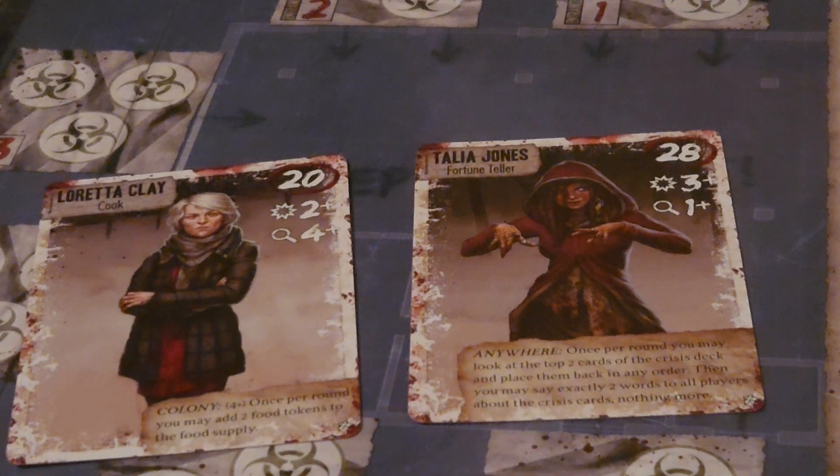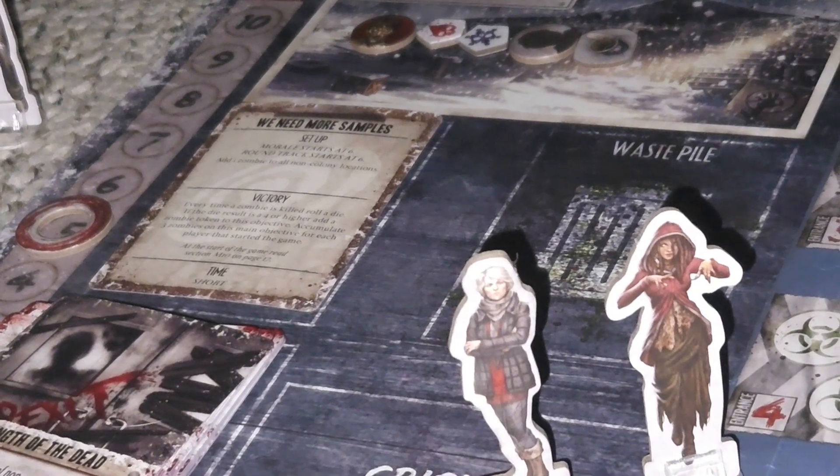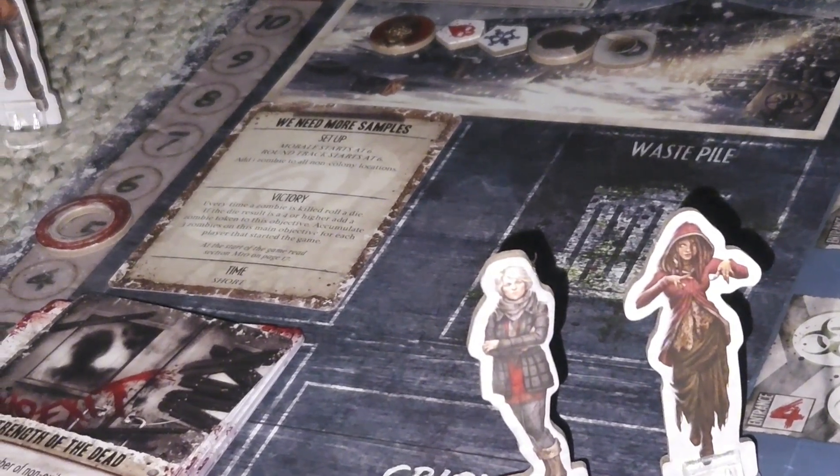Attacking a survivor in Dead of Winter works very differently than attacking a regular zombie. Taking into account the attack scores of both characters involved, you are then going to spend an action die to perform the attack — matching the numerical value — and then roll that spent action die. If that die matches or exceeds the attack score of the person you are attacking, you are able to inflict one wound onto that survivor and take a random item card from that player's hand. You can attack with the same survivor as many times as you have action dice to do so. When you attack another survivor, you do not have to roll the exposure die, regardless of whether the attack hits or not.